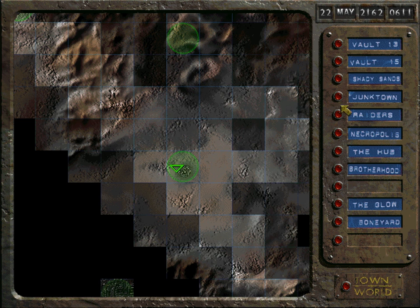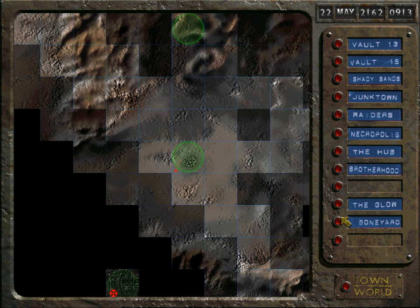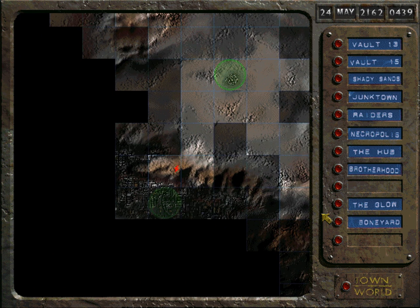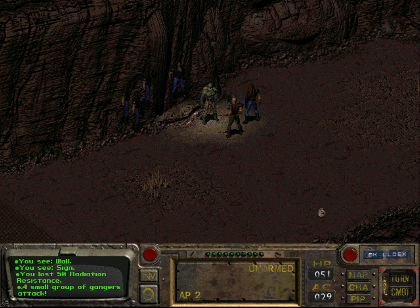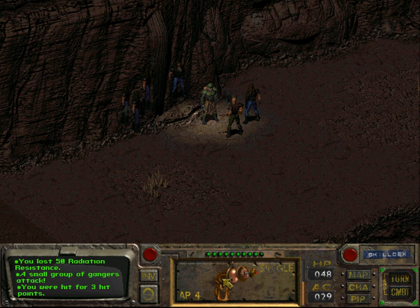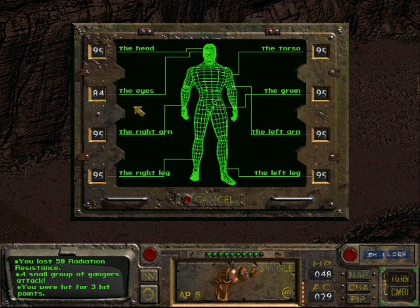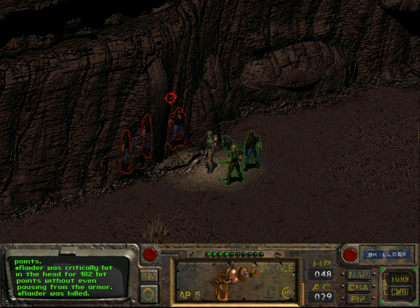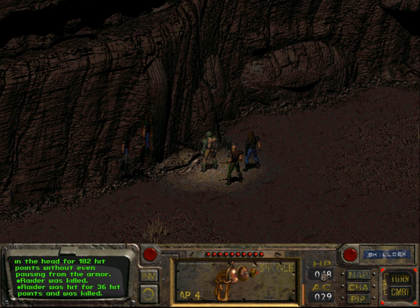However, you can also find, in fact, a better version of the power armor in LA Boneyard itself. I don't know exactly where, but there are some places, and I don't see how they are actually standing inside this rock. There's a way in which you can get the power armor directly from within the LA Boneyard.